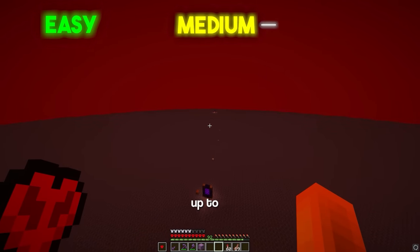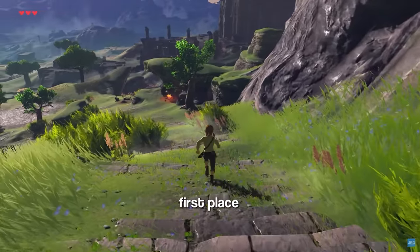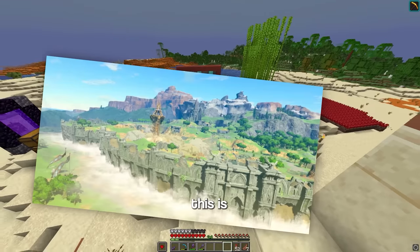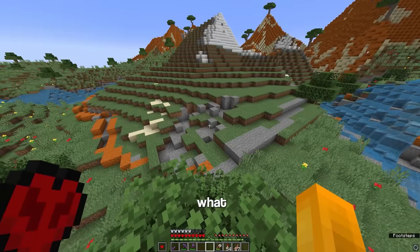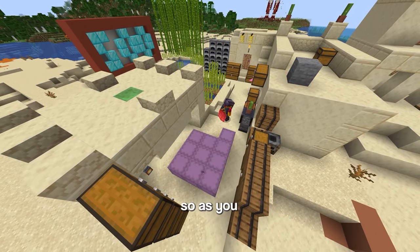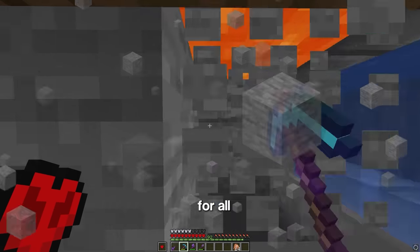I'm going to start with the easier builds and work my way up to the harder ones. The first thing I want to build is the Great Plateau. It's the first place you encounter in Breath of the Wild and it's basically just the tutorial. This plateau is going to require a lot of stone bricks, so I'm going to build a stone farm. And now I can AFK for all the stone I need.